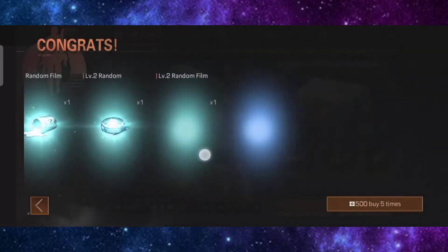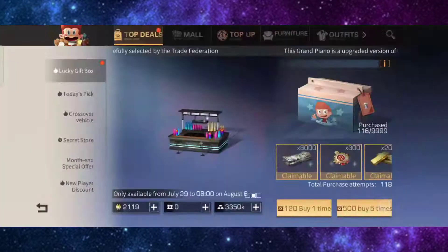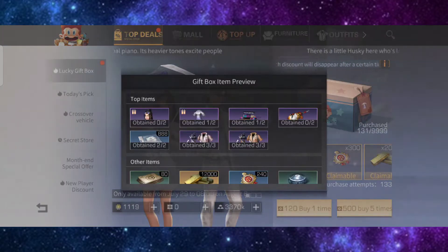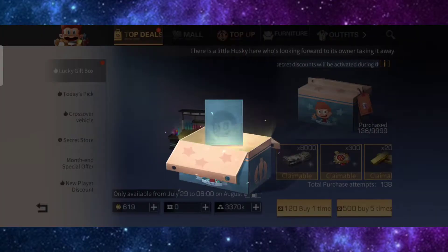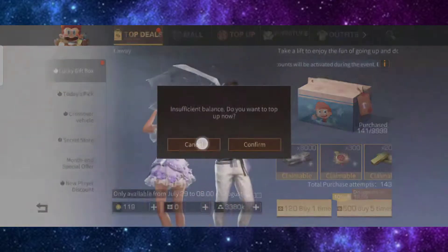Five thousand more to go — ten thousand ready. No head accessory yet, but I got the paradise bar. Still no pendant. I'll probably just buy the head accessory directly since I don't think I'll get it from pulls. With 15,000, that's all I can get.